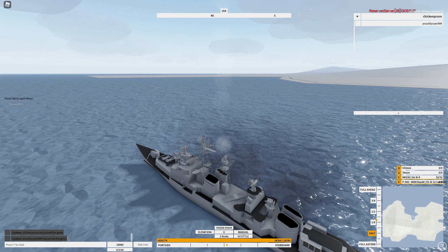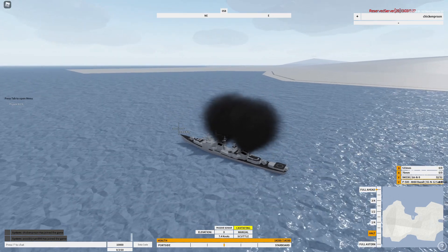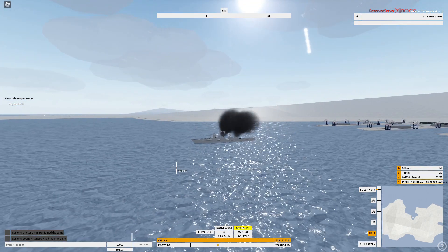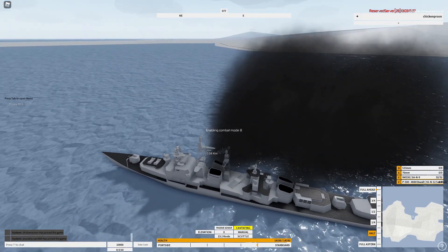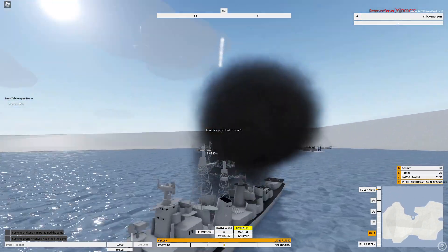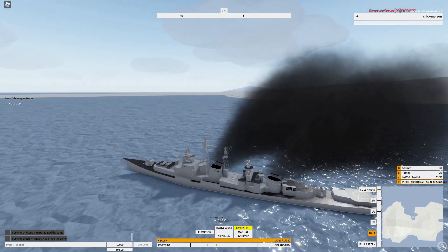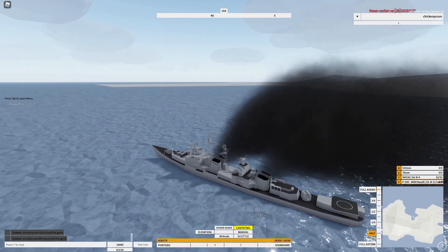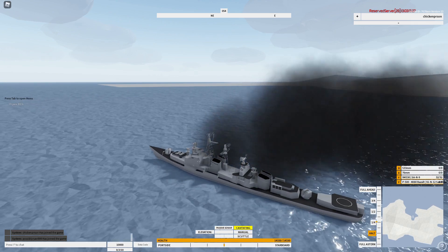There we go. Once you deploy, remember hitting Q and E to rotate the spawn and arrow keys to move around the camera, but you have to shake your mouse or else it won't actually update to the new rotation. Q for flares, zero for combat mode. Look at all this smoke produced by the ship — that's a nice model. You can set your speed here. Passive sonar is just listening, active sonar is pinging and listening for the ping's return. Scuttle just means you sink your ship.